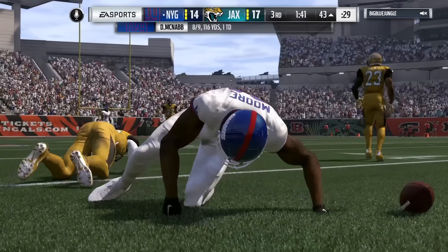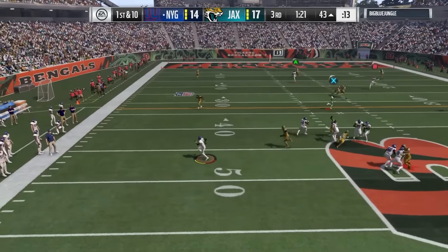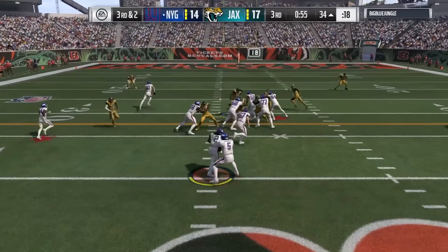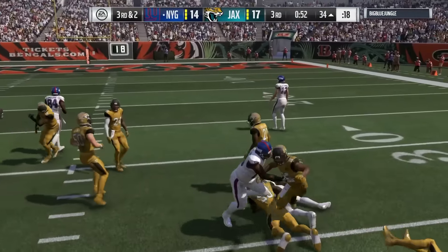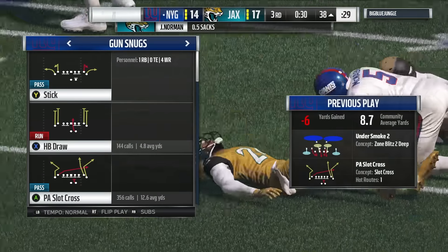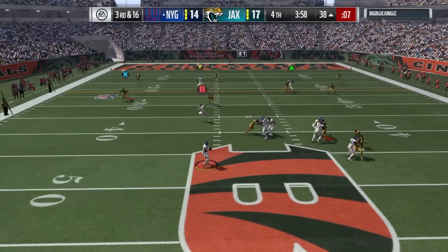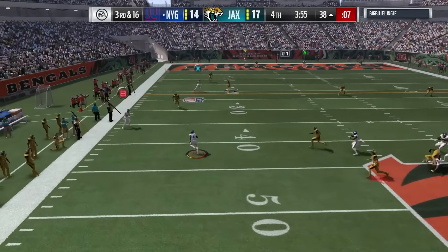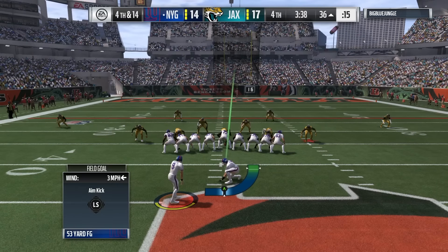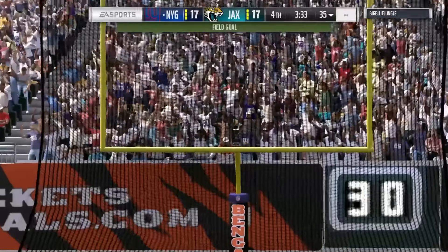Second and three — we had good coverage and a good blocking scheme which allowed one of our receivers to get open down the field. First and ten, we're going to try and take off with Donovan McNabb, who's got that 87 speed. I might go over to Russell Wilson just because of the conductor ability, not really sure yet. First and ten, he ends up screaming up the A-gap and up the edge and catches me by surprise. Third and sixteen, I had him on a bullet pass to the left but didn't think his safety would drop down — we end up getting hit. But Donovan McNabb holds on. 17 all, fourth quarter, 3:33 left. We have all three timeouts so we are looking good.